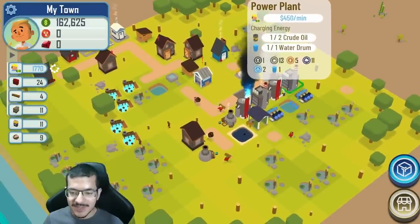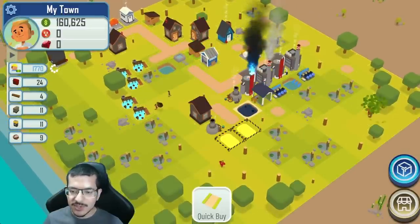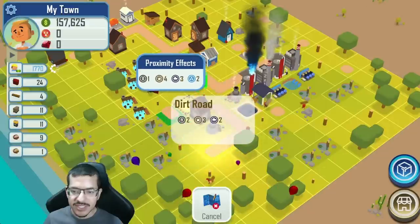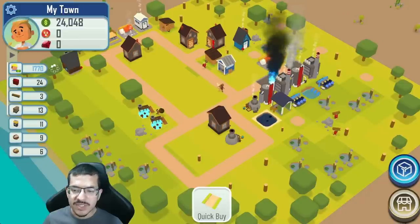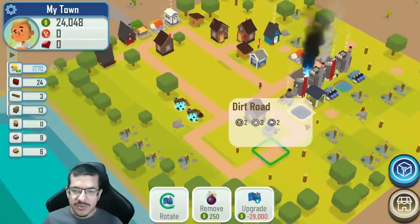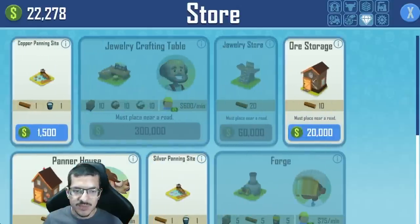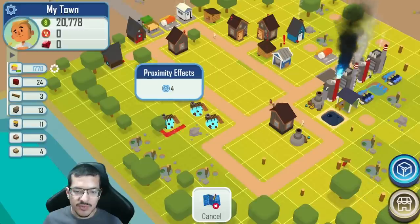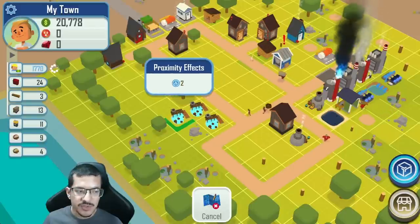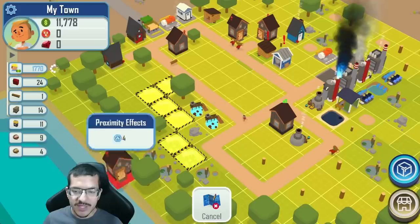Now that I've reached full passive gasoline production I can start increasing copper production to make more money. First I want to get more roads down to follow my design and have more space for panner houses and forges. Most of my panning sites are going to be in this section, and this whole area has passive water from the river — it starts at five and goes to four, three, two, one, reaching all the way to the edge of this road.